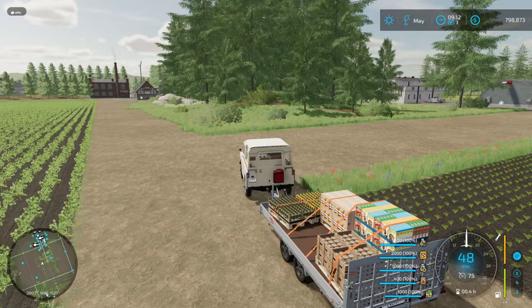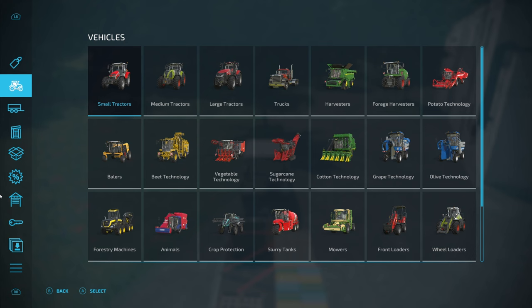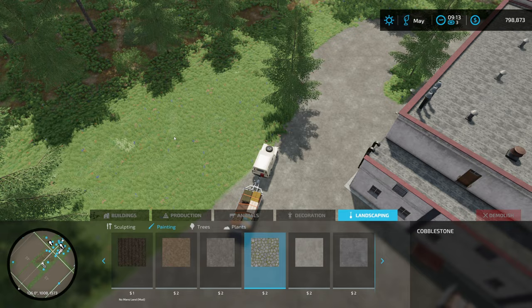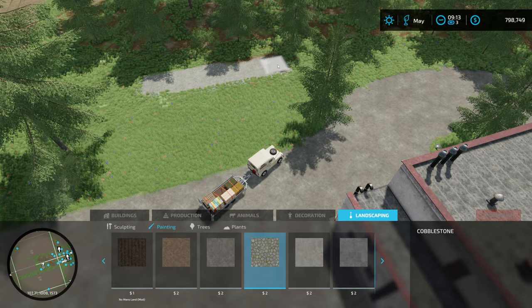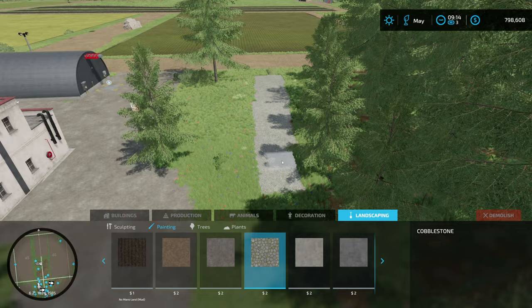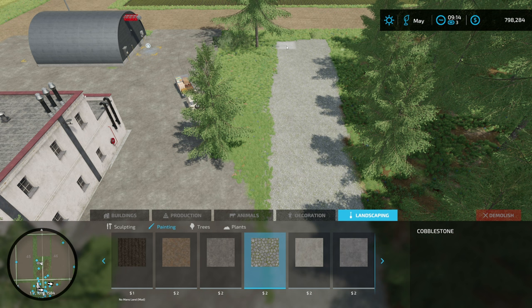Actually I might do it over here where the root silo is. We can make a row of them in here - make this a little display area. Actually, I might make a specialized road for it. Let's jump into the construction menu and let's use something like cobble - that's kind of cool. We'll make a special platform. We can make a display area back here. We'll make it like a little private area - treat it like an old airplane museum type thing.